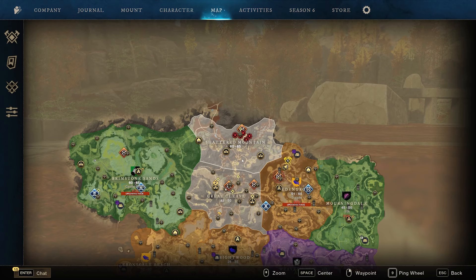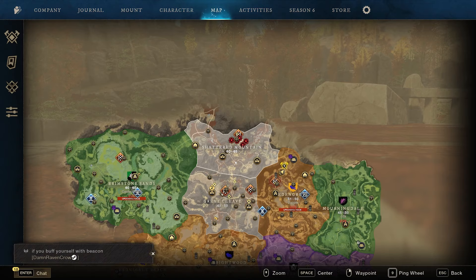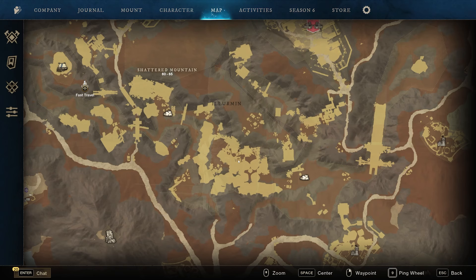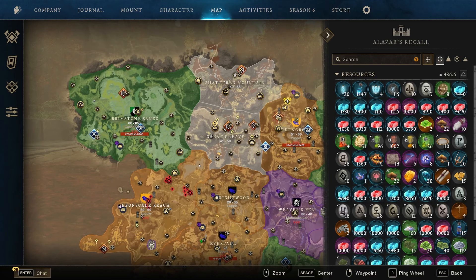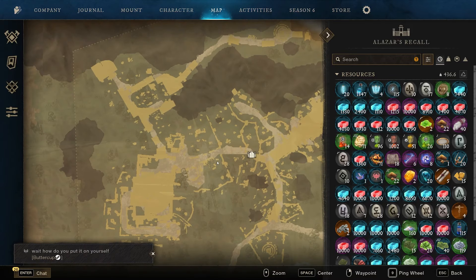To farm the major corrupted combat trophy resource, we are looking for the corrupted totem. It drops from the Pit Lord Daehi boss, who is located in Shattered Mountain in the allurement area, right about in the center. For the major lost combat trophy resource, we are looking for the ephemeral seal. This drops from Mordecai the Mortician at the Skysong Crypt in Ebon Scale Reach. The Skysong Crypt is in the very northern part of Ebon Scale Reach, and he spawns right down in that area.